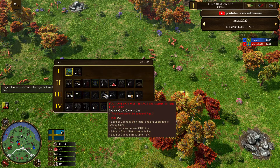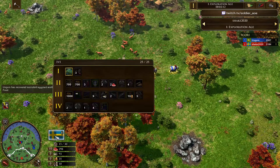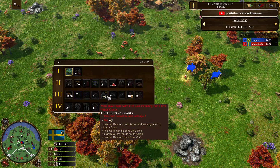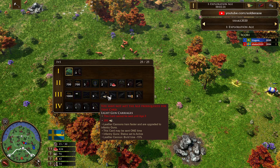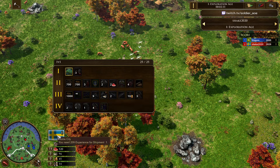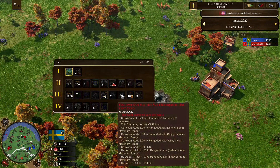He can't really say for sure what he's going to do. I know Shake is a very good Sweden player — one of the best. Not too many people play Sweden, but he's very good with them, so I'm sure he has his decks all figured out. He's got lots of Caroling upgrade cards. He has light gun cartridges where Leather Cannons train faster and are upgraded to infantry guns. That's an Age 3 card, 200 wood. I wonder if that upgrade is really worth it. You even have to pay a little bit of wood for that shipment, so we'll see if he ends up using it.